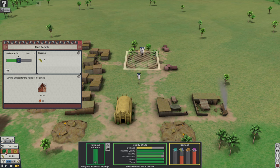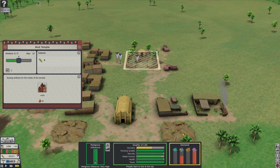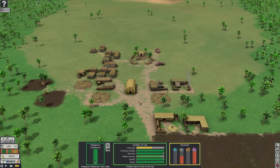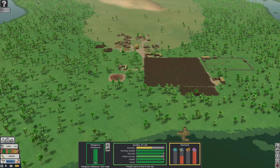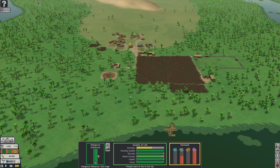People are much happier — you can see this is green now. I probably can max that out. You can see them walk in there; they're going there to pray. All this looks pretty good. We've got 64 immigrants now, and once you get that religious influence maxed out, it's much better.